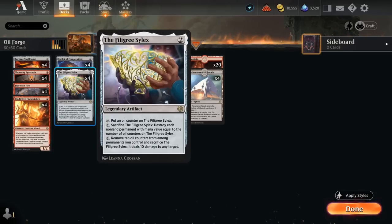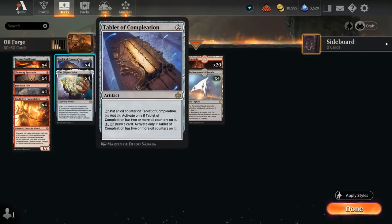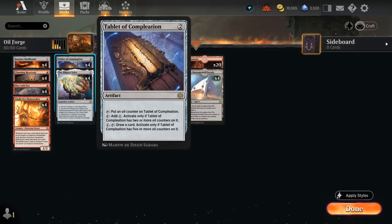We also have four copies of the Tablet of Completion, another artifact that taps to put an oil counter on itself — a great way to reach the ten counters needed for Silex's last ability. We can tap it to make colorless mana if it has two or more oil counters, and pay one mana to tap it and draw a card if it has five or more oil counters on it. Facade speeding up that process for Tablet can be quite useful.